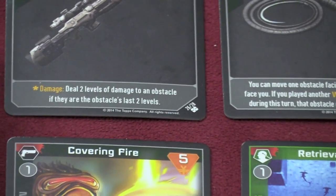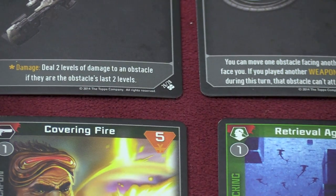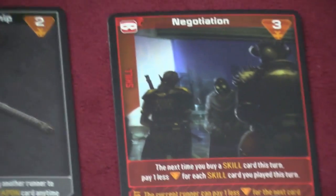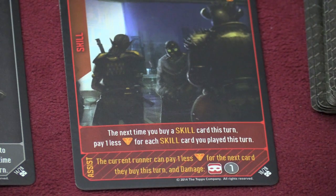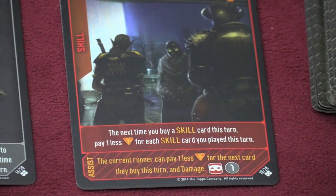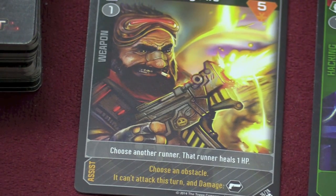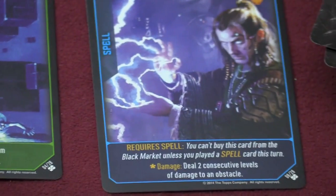You can buy other cards from the market, and as soon as you buy a card they are replaced. Not only do these cards do damage, but they have special abilities too. For example, the sniper rifle does two consecutive levels as long as they're the last two levels. The whip lets you pull an obstacle facing someone else to come face you. The negotiation card lets you pay one less for each skill card you've played this turn, and it also has an assist on it — meaning you can play it during someone else's turn.